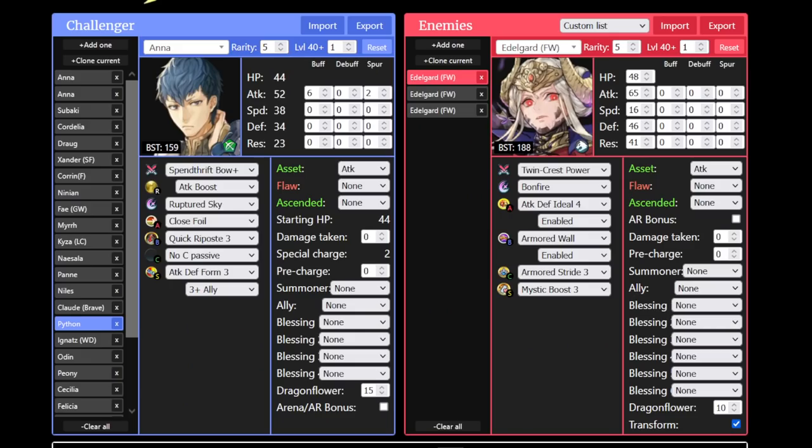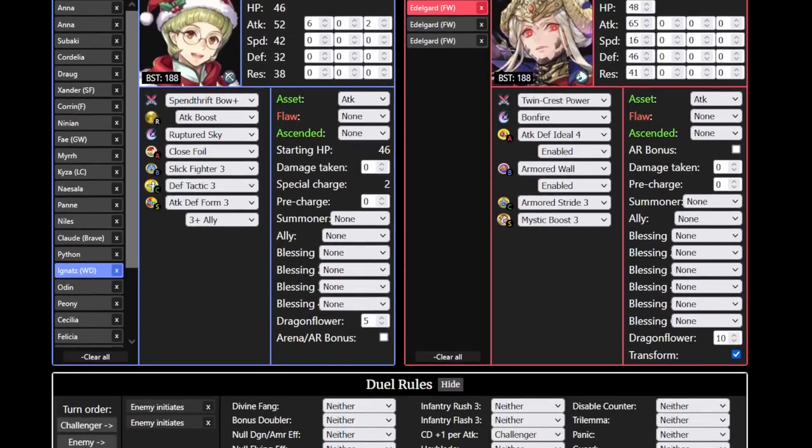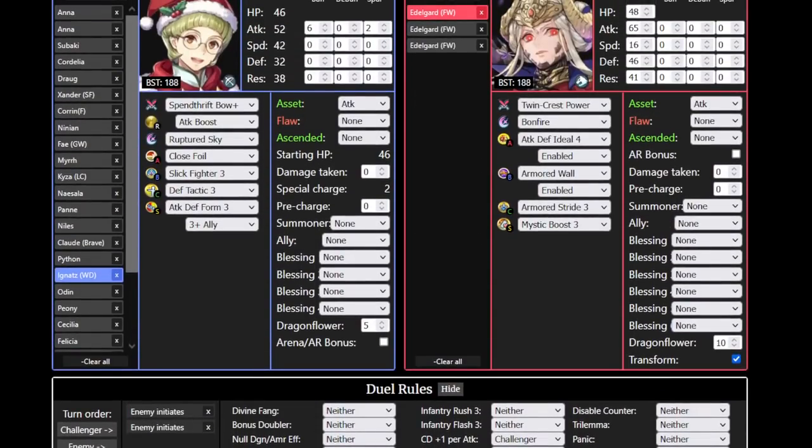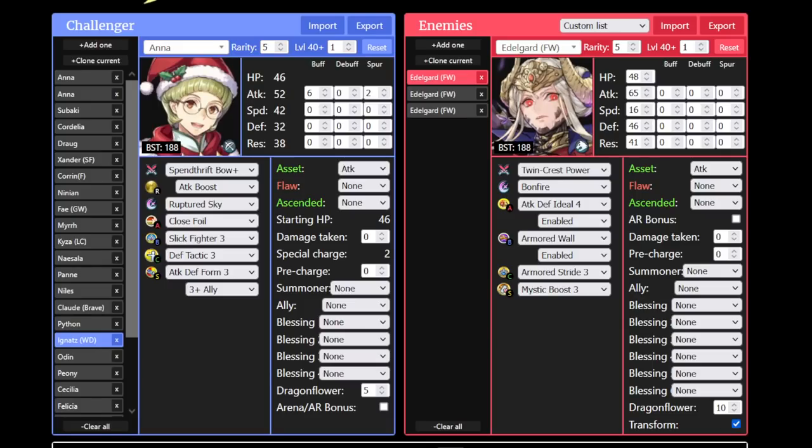Now that I look through all the bows — if you just do the same thing with Brave Lucina, spur attack, Ruptured Sky, and Spendthrift, they can all counter Fallen Edelgard. Looking at units like Python and Ignatz, they have the same stuff and they can do it. It just requires a bit more heavy investment that you may or may not be willing to give them. But I'm willing to say at the end of the day, the bows are successful — they can do it, it's just a matter of whether or not you want to.